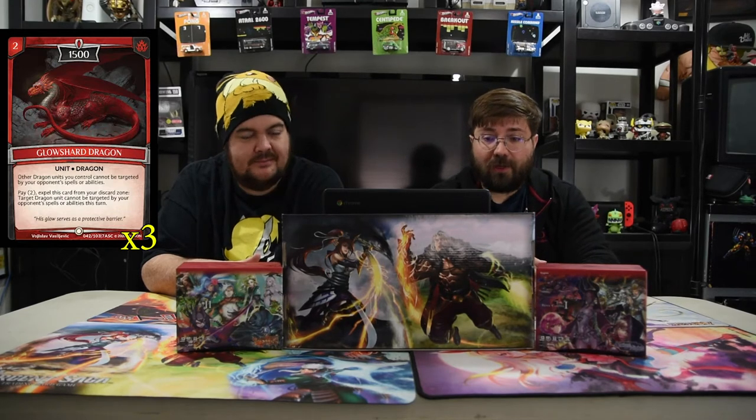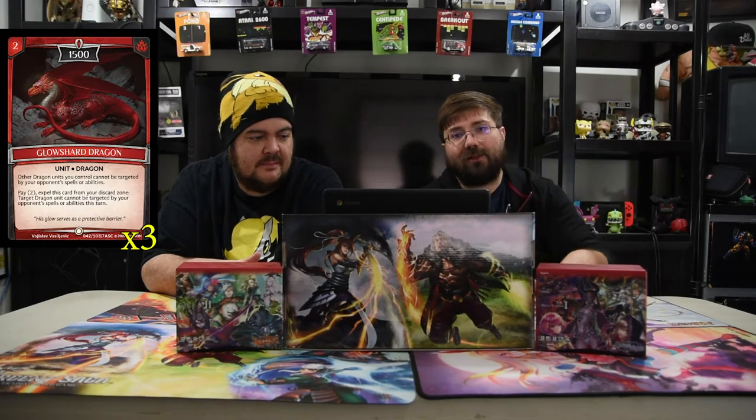Next one is Glow Sharp Dragon. It's two for 1500. This one is overpowered. Other dragon units you control cannot be targeted by spells or abilities your opponents control. So that means you can do whatever you want. Pay two, expel this card from your discard zone — target dragon unit cannot be targeted by your opponent's spells or abilities this turn. So even after they kill it, it's still useful in the discard zone. It's crazy.